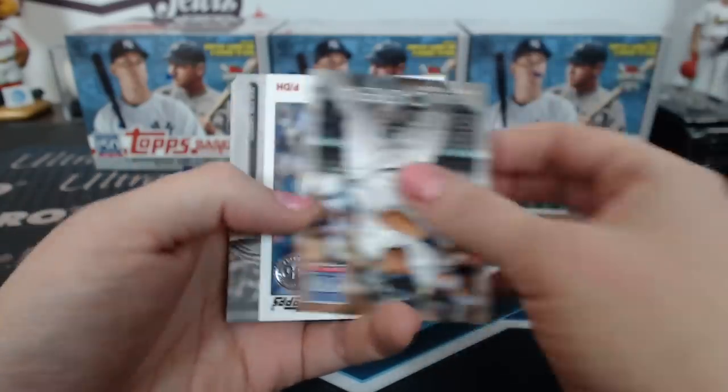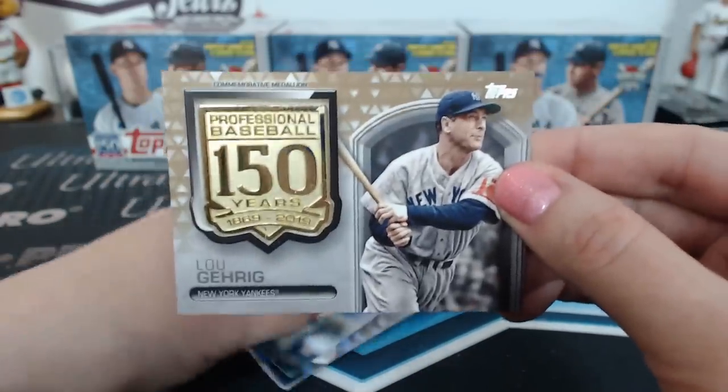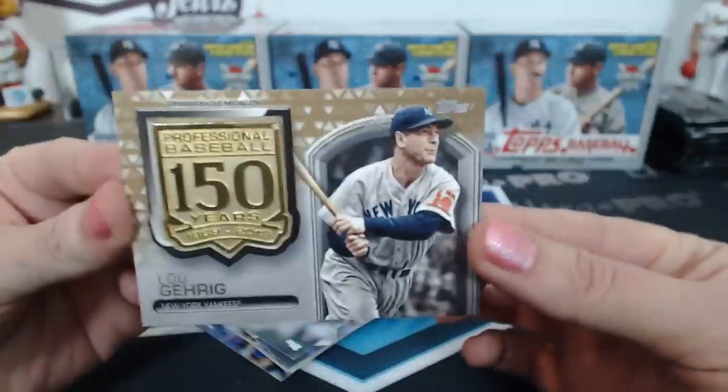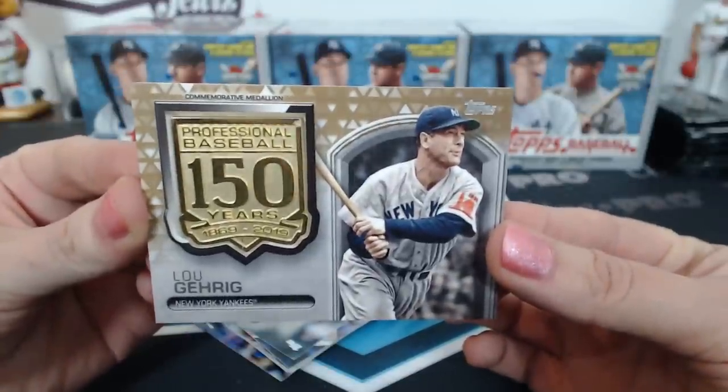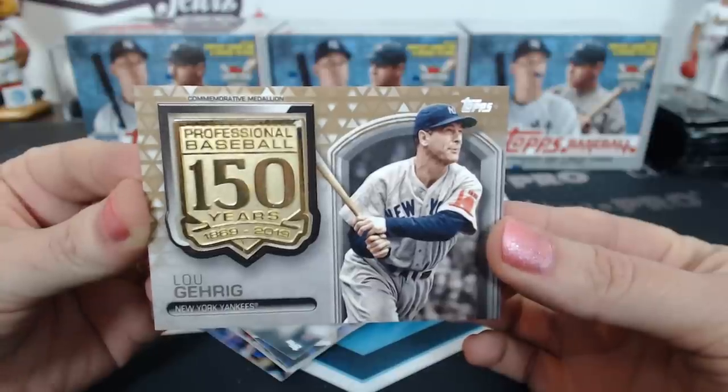It's 150 Years. That's all I'm going to hear now — 'stinky Royal set.' And a gold Luke Garrig — I'm assuming that's gold. 21 of 50, that would be gold. Luke Guerrieri, 150 Years commemorative medallion for the Yankees.